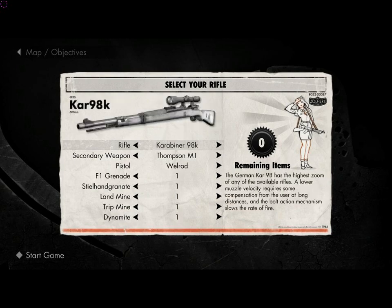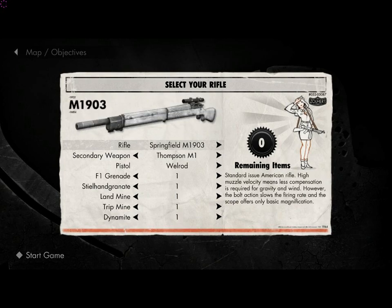Next up is the Springfield M1903. The fire rate in seconds for 5 rounds fired is 4.94. The reload rate in seconds for 5 rounds reloaded is 2.31. The magazine capacity is 5, and the reserve rounds are 60.